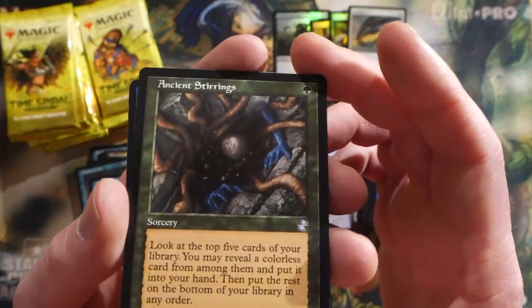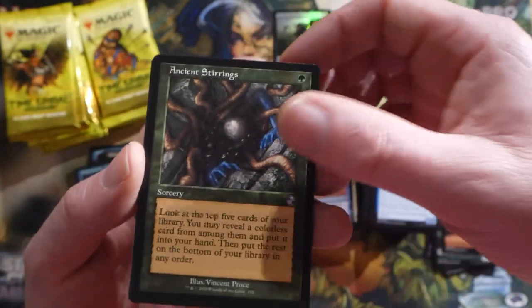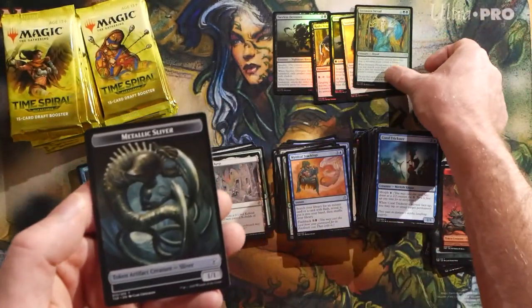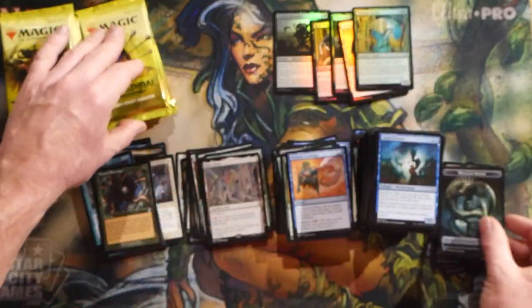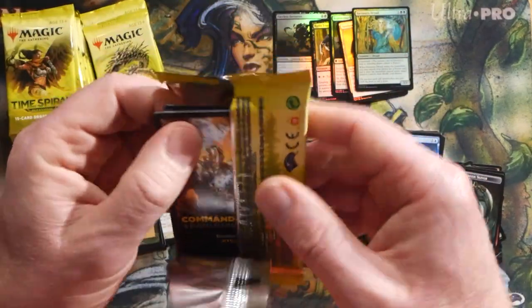There's a really wicked-looking old border Lotus Bloom - hopefully you can get your hands on one. We got about 20 of them, so the first 20 boxes sold everybody gets one as a buy-a-box promo - that includes you Robert. Mystical Teachings, then a Kor Keep. Ancient Stirrings - that looks pretty sweet, another popular Tron card. And a foil Yavimaya Dryad. Metallic Sliver - looks like Aliens, I get that vibe from it.